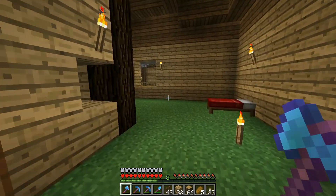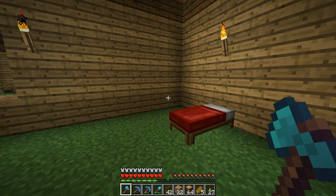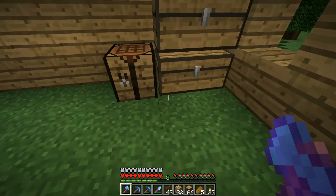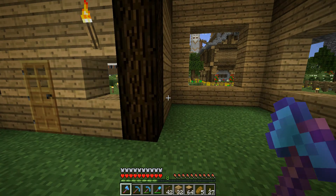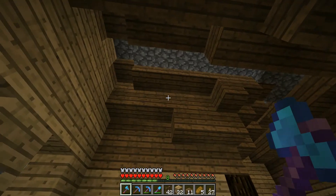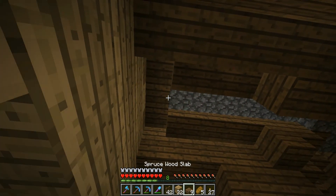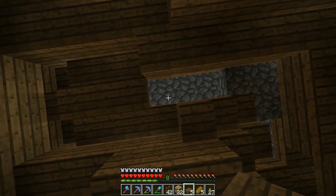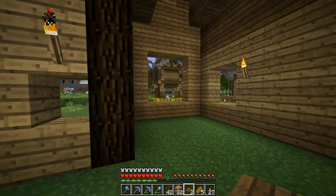I always want to do the interior a little bit first so I know where to put windows precisely. In the interior I'm going to have a chimney, a bed, and I'm thinking about making a little basement for storage. Then I'll have like a kitchen area with a furnace, a crafting table and things like that. This roof looks kind of bad - wonder if I could do something like this... I can't quite reach it, I'll finish that later.